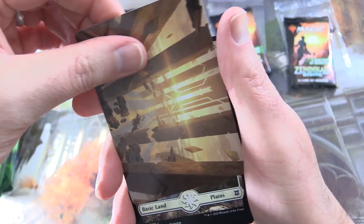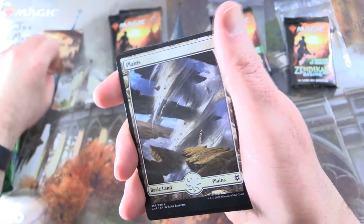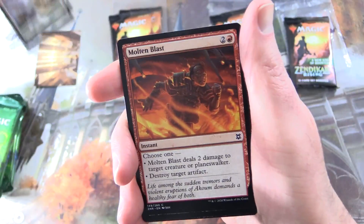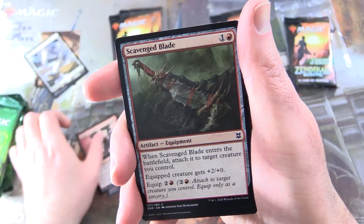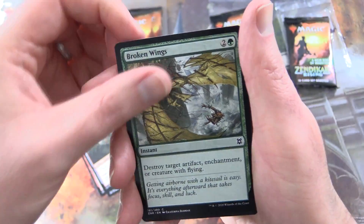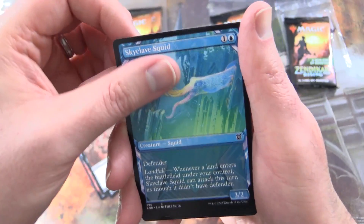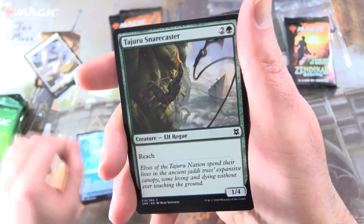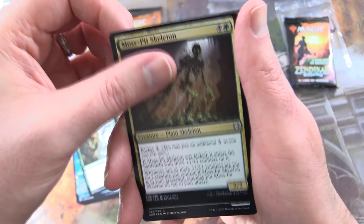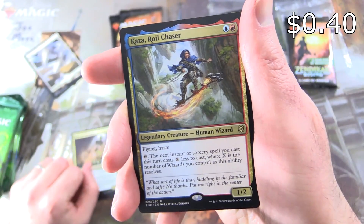I'm also throwing in the art cards and anything from the mysterious list. Very nice artwork on that one — Skyclave Basilica. Molten Blast, Inordinate Rage, Scavenged Blade, Broken Wings, Ravager's Mace, Thwart the Grave, Skyclave Squid Showcase. The commons and uncommons are all mixed around here. Tajuru Snarecaster, Moss Pit Skeleton. And the rare is Kazar, Royal Chaser.